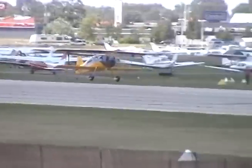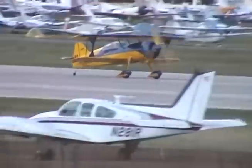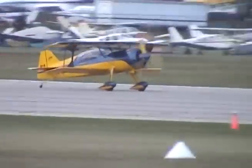V-tailed Bonanza, I need you to tighten up the downwind in behind that traffic — he's on the base turn. V-tailed Bonanza, turn your downwind in closer and follow that traffic in close, right base to runway 27.